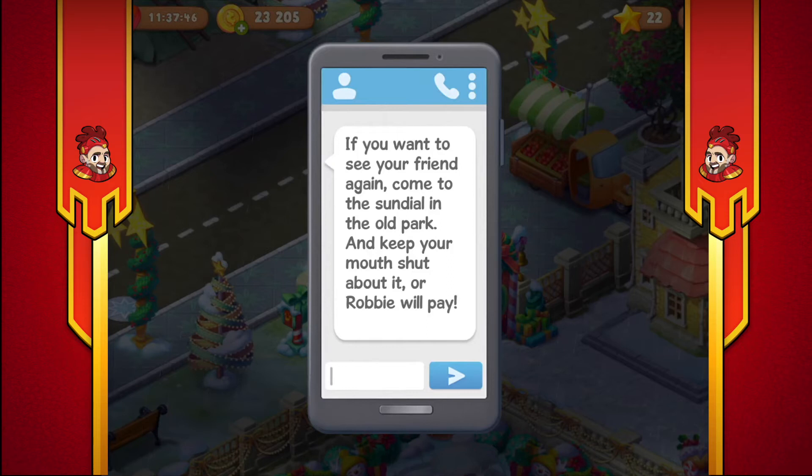Hey there, it's me Red Knight and welcome back to my channel for a Gardenscapes video. Some young lady with a very nice cape - looked more like a witch - just dropped something off at the front of my gate. It says if you want to see your friend again, come to the sundial in the old park and keep your mouth shut about it or Robbie will pay. This is supposedly Robbie's phone, but he needs a better one.